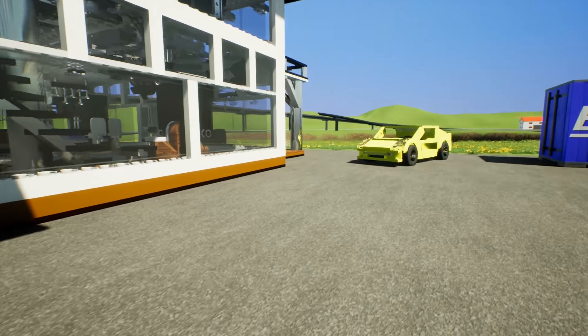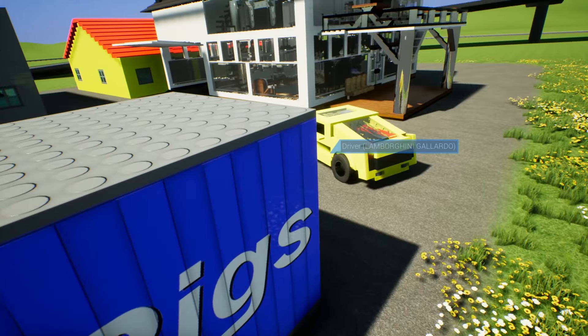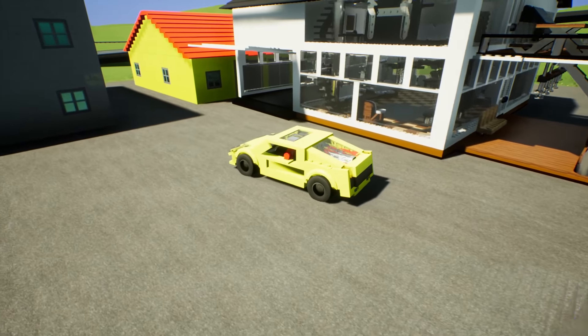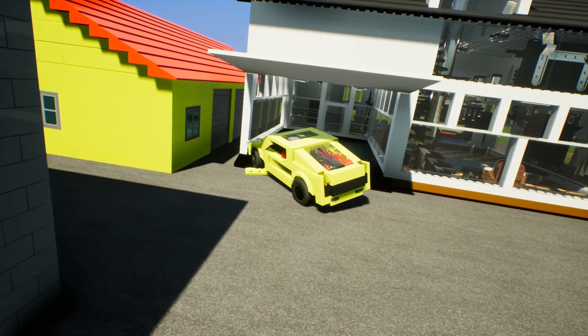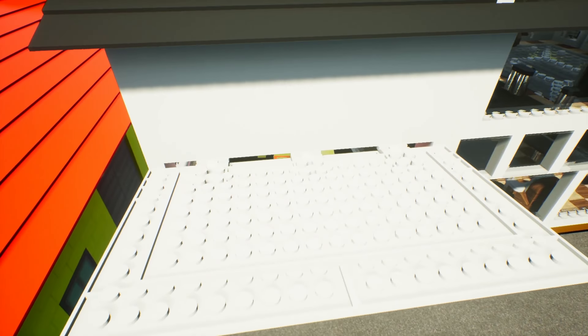There we go. Oh, it's perfect. Let's go ahead and park over here. Oh, it's glorious. Just bring your Lamborghini inside of your kick-ass mansion. Don't worry if you lose a brick here or there — we got plenty of brick bucks to spend.